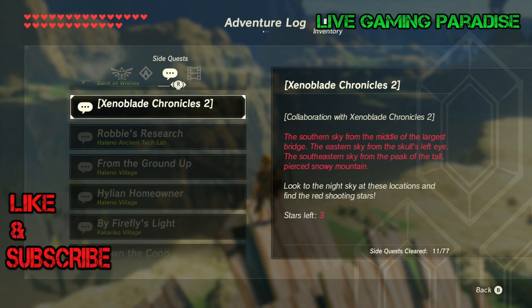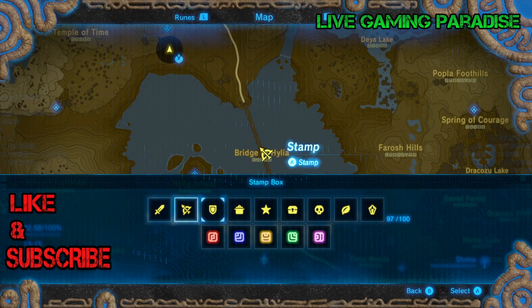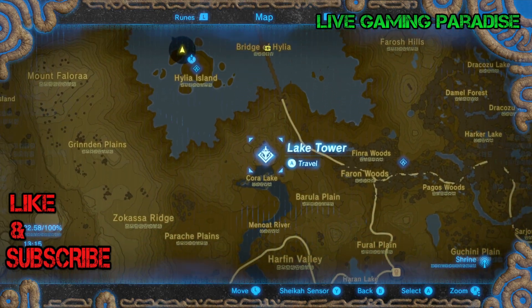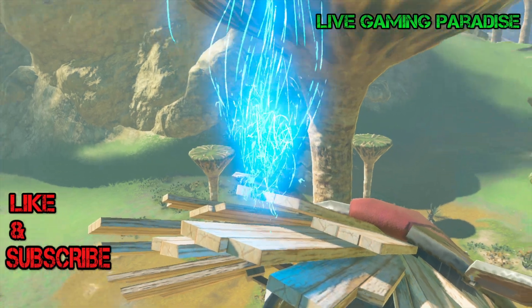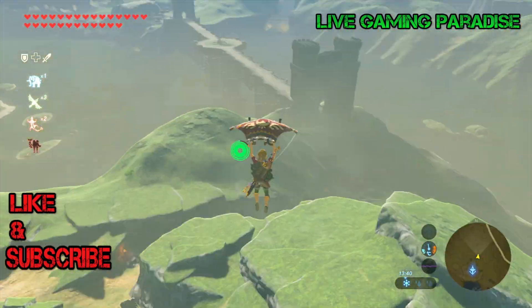The first thing we're going to go for is the helmet. You need to go to the middle of the largest bridge and look at the southern sky — that bridge is the Bridge of Helia. So the first thing you need to do is find the Bridge of Helia, which is at the bottom center of the map, and go to the nearest tower.